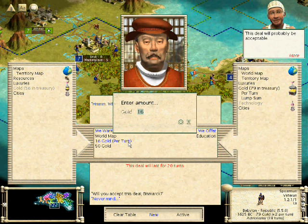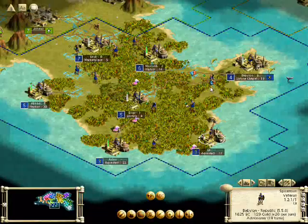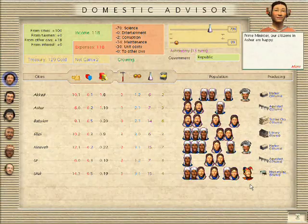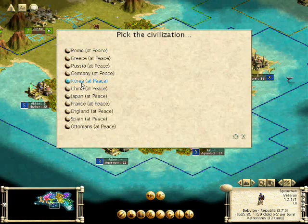Holy crap, look at how much money the Germans are willing to pay us — that's an extraordinary amount. They're basically giving us their economy to learn this secret, and that's not much of an exaggeration. But if they're willing to do it, I'm willing to take it. And I will put some of their money right back into science research so that I can be ahead and be able to sell more technologies to them and others.